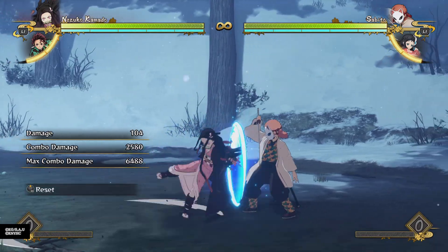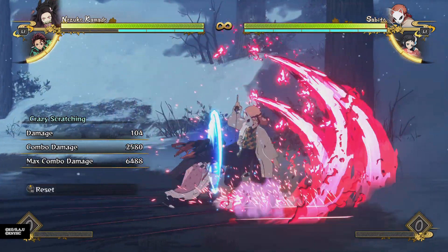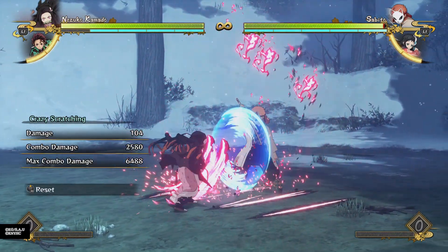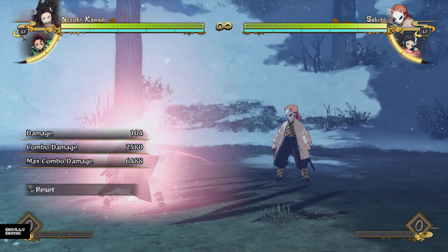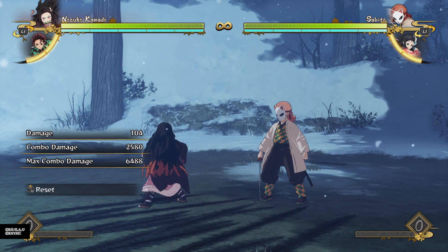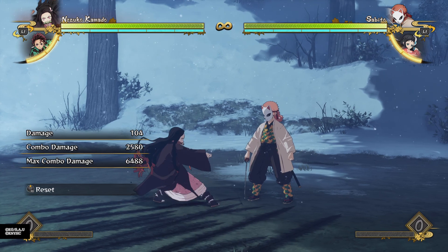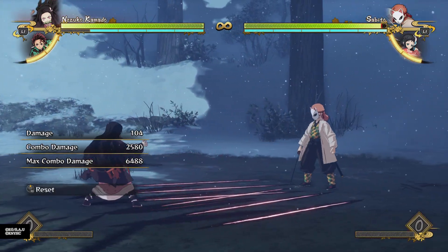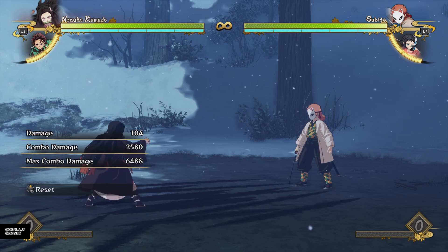Not only does it have a huge hitbox — she's attacking from like three character body lengths away — so she's not really right in his face when she's doing it, and she pushes him really far away. A lot of the time when people do pushback on the second half of the move, they don't even get pushed back at all because you're so far away, and it has so many hits they end up getting hit by the other hits anyway if they try to press buttons. It's very good against people trying to push back, because a lot of invincible moves miss.